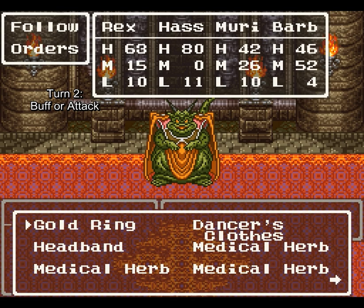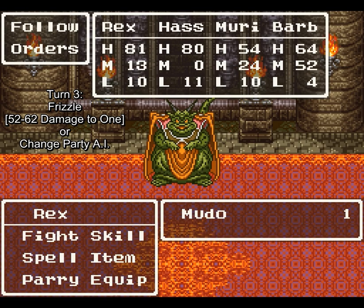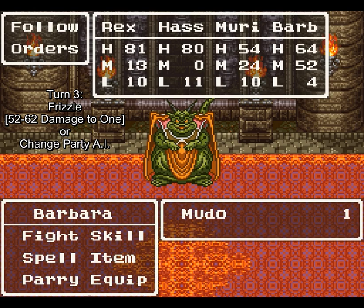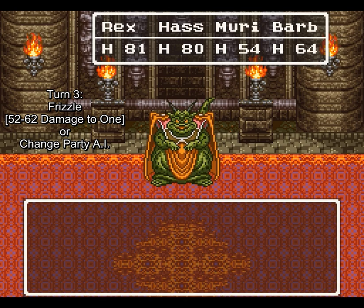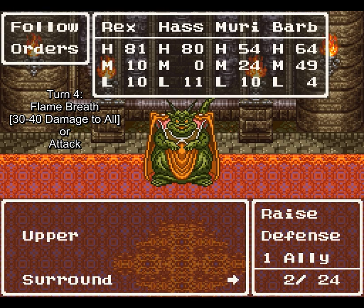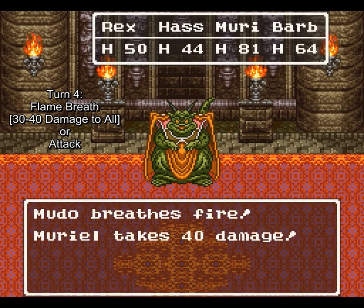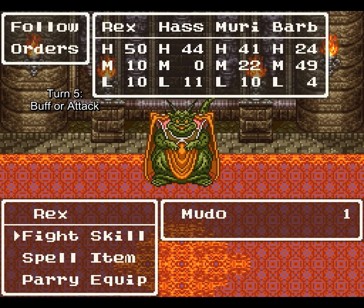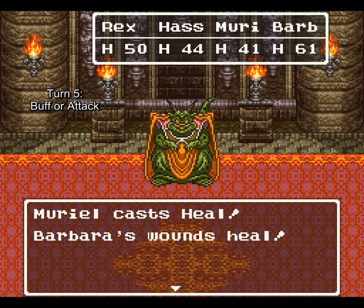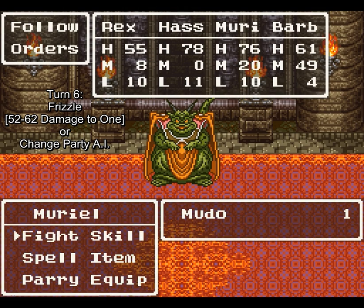That's round one. Round two, he'll either increase his own defense or attack — so this is the breather round. Make sure most guys are above 62 HP for the third round, because he could do something called K'Frizzle, which does 52 to 62 points of single-target damage to everyone. After that turn, he goes back to round one. So basically it's a three-turn cycle: first turn he could do Flame Breath or just attack; second turn he could cast Upper on himself or just attack; third turn he can use K'Frizzle, or he could yell and change your AI settings — if he does the second one, it's basically a free turn because he doesn't actually damage you.